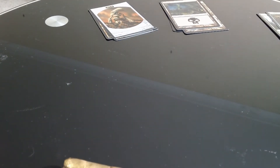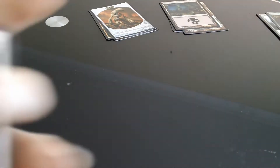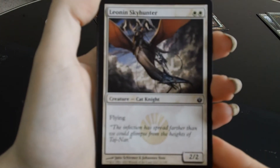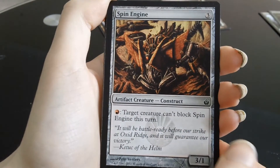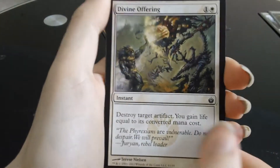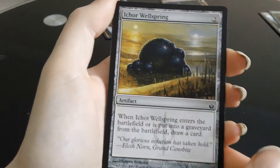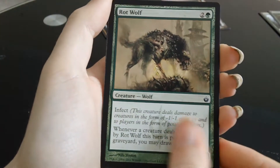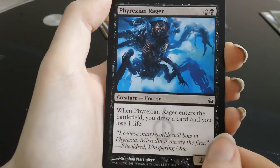Sweet — final pack then. I do like getting Mythics, but preferably not duplicate ones, especially right off the bat. But anyway, let's go! Last pack. We have a Leonin Skyhunter, Spin Engine, Koth's Courier, Mirran Metal, Divine Offering, Oculus, Ichor Wellspring, Darksteel Citadel, Serum Raker, Phyrexian Rager.